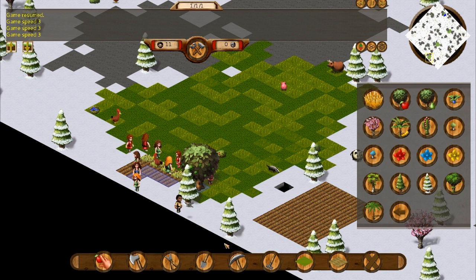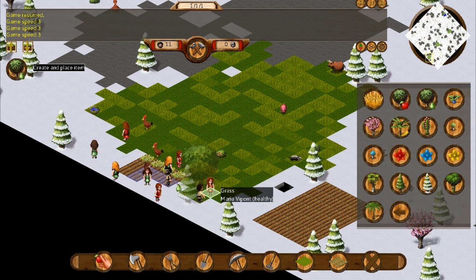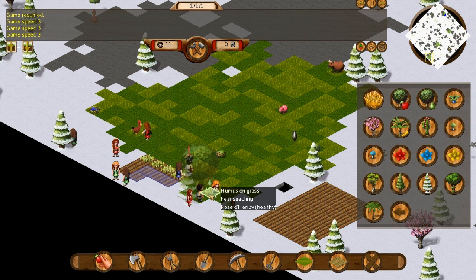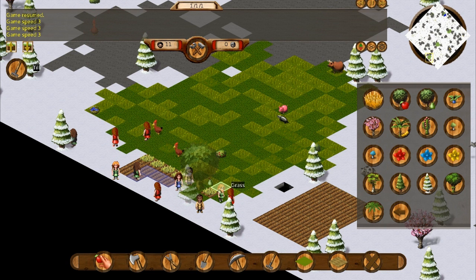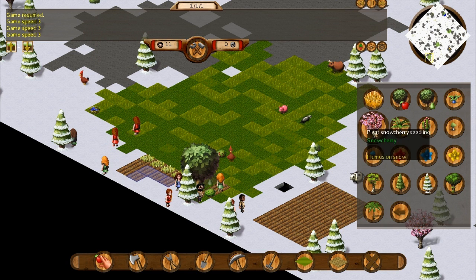Let's also gather this pear tree here. Then we can till the land right next to it and plant another pear tree with the pears that were harvested. Rose is turning the pear into seedlings and then planting the tree. We've got another pear too, so let's get that planted. We've also got an apple bush we're going to turn into a tree at some point. Really important to get your food stores up and running.